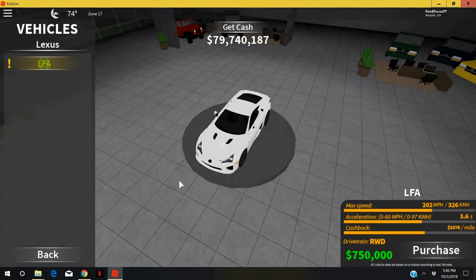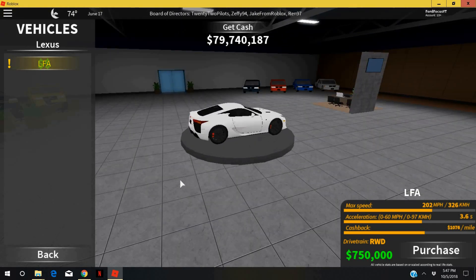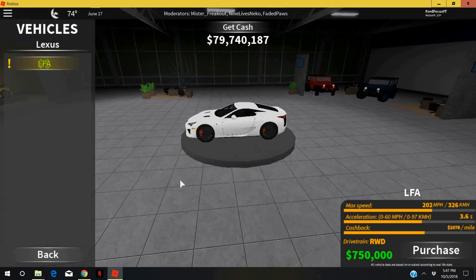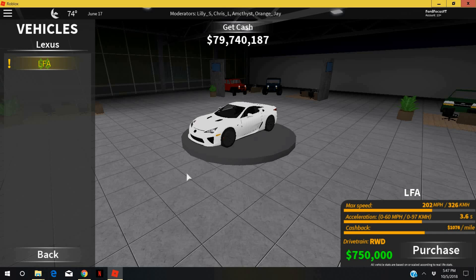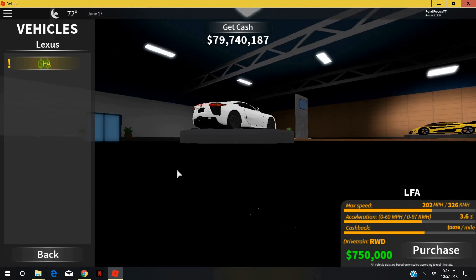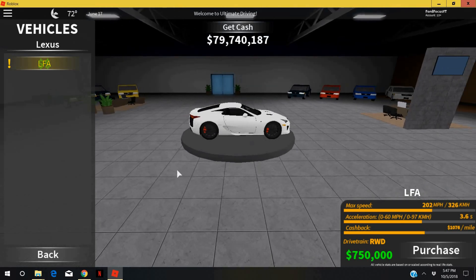It's a great Japanese car that has been sponsored by Toyota, and they created a mighty engine for the Lexus LFA to go really fast. Only 500 of these cars are built in real life, and now the dream has come true in Ultimate Driving. It has a max speed of 202 miles per hour, 326 kilometers per hour — the same as the Lamborghini Huracán Performante — a 0 to 60 of 3.6 seconds, a castback of $1,076 a mile, and it's rear-wheel drive. This thing is going to cost you $750,000.